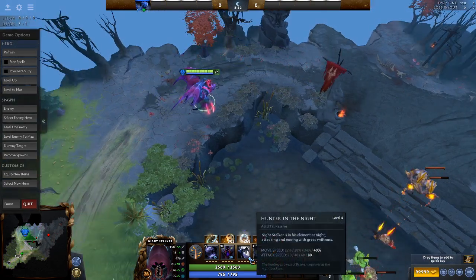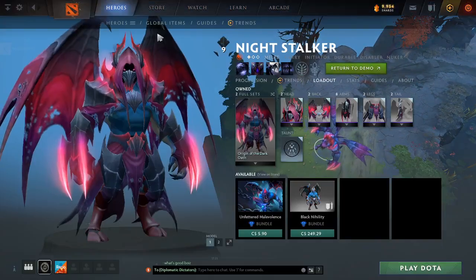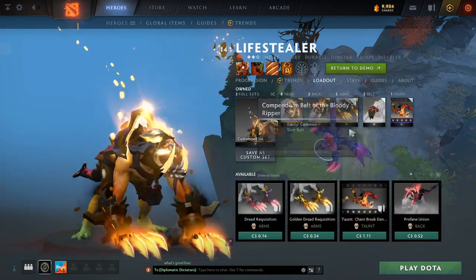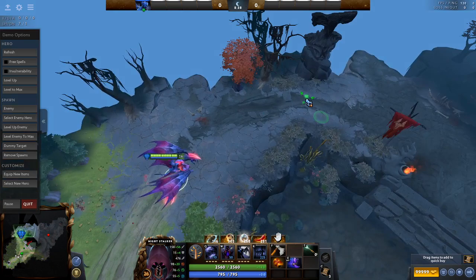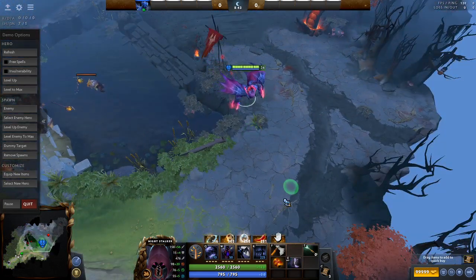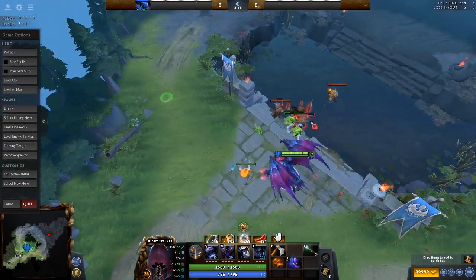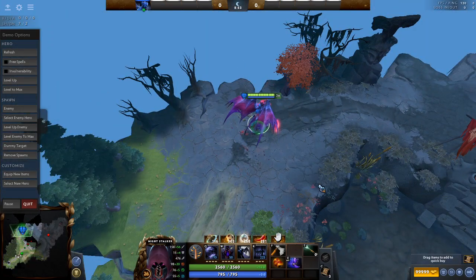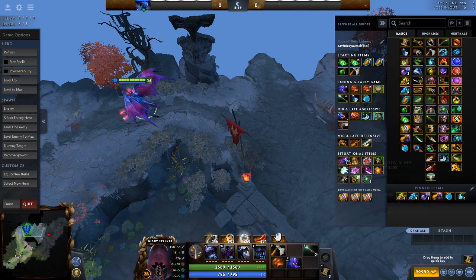The other option is Treads, but I don't recommend Treads because your attack speed is already insanely fast with Hunter in the Night. I generally like going Phase Boots on these kinds of offlaners for the armor and more damage. Every hero that has a natural ability that gives attack speed — such as Lifestealer's passive or Ursa — I like to not go attack speed items on them, because if you have too much attack speed, it's more value if you buy damage. And if you have too much damage, like Wraith King with his crit, it's almost always better to go attack speed. So just get whatever your hero does not have naturally.